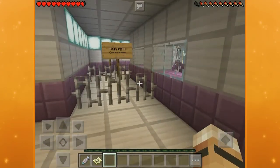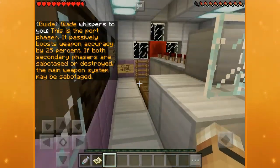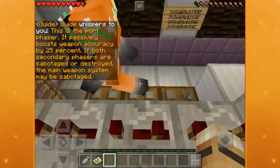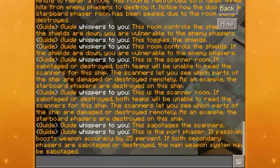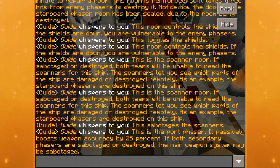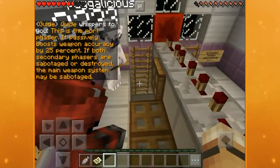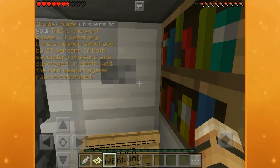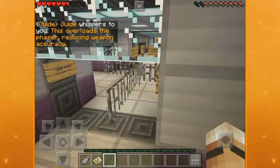Entertainment supply. Waste disposal. This is the port phaser — it passively boosts weapon accuracy by 25%. If both secondary phasers are sabotaged or destroyed, the main weapon system may be sabotaged. Sabotage is basically the name of the game. Down these ladders is the phaser overload — this overloads the phaser, reducing weapon accuracy. This is something for the other team to press when they infiltrate.